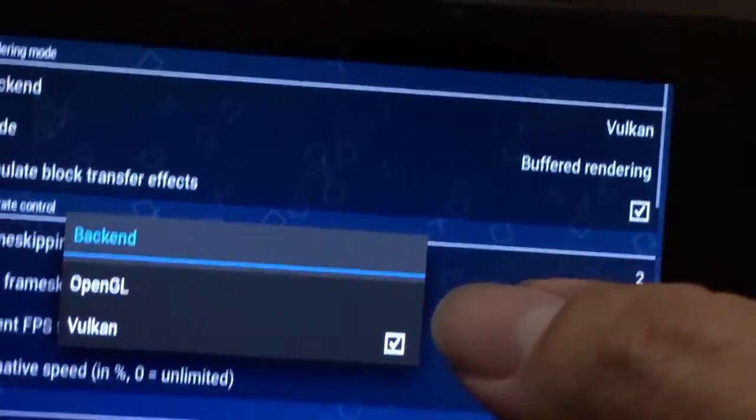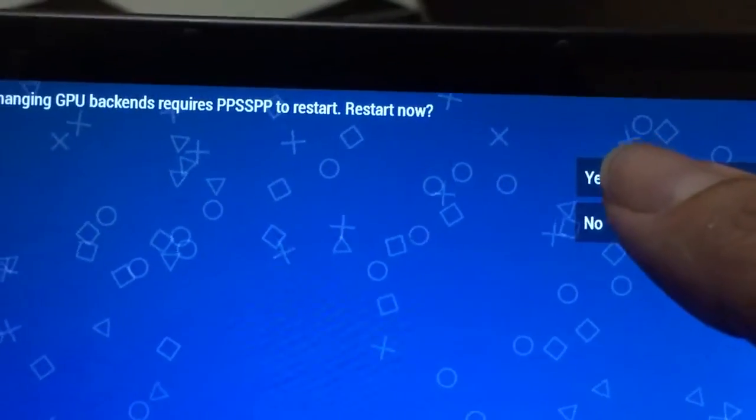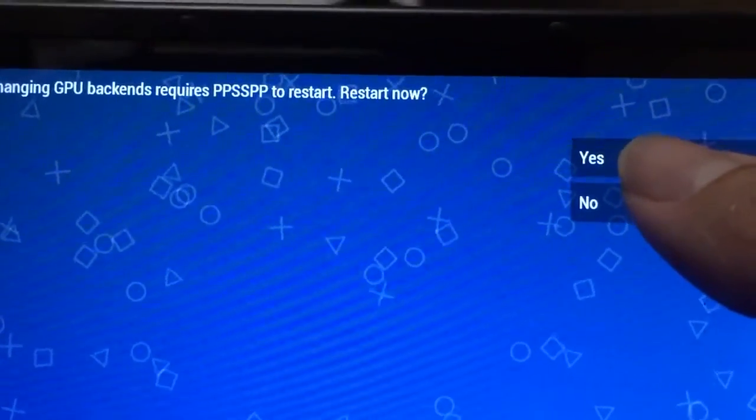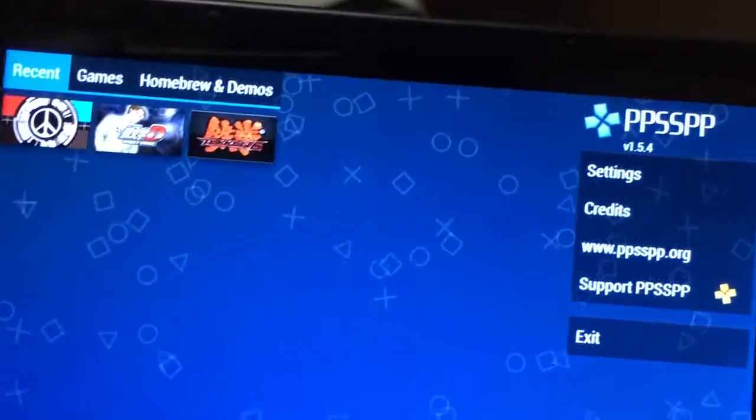First we are going to test using the OpenGL renderer. I'm selecting OpenGL now. It asks to restart, I click yes. Okay, PPSSPP has been restarted.